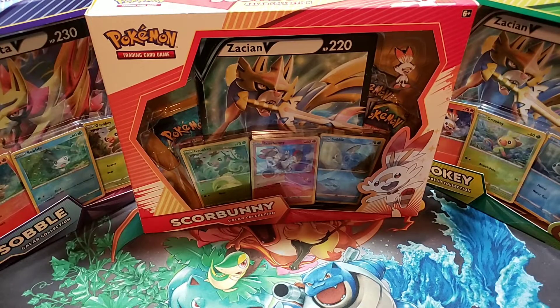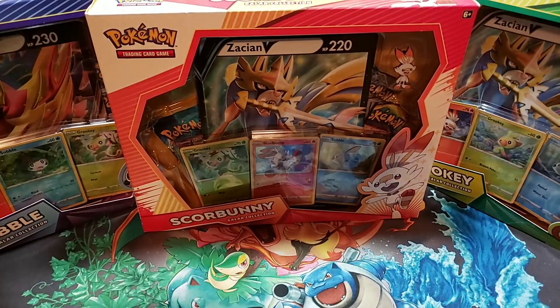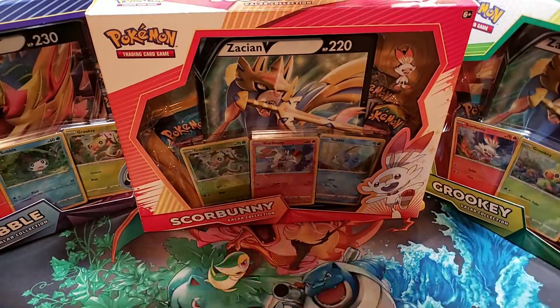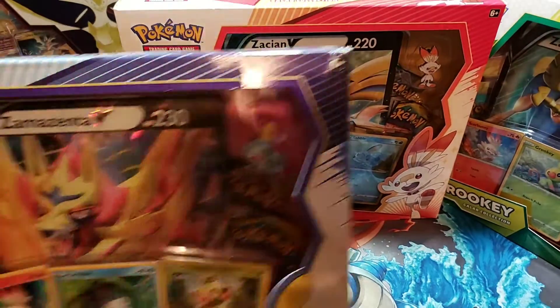Welcome back to Top Deck Gaming, everyone. We have the brand new Galar Collection - Sobble, Scorbunny, and Grookey. Me and Momo are going to go ahead and open each of them. There are four packs in each, three promo cards in each, a pin in each, and an oversized promo card in each. We'll crack them open one by one, but save the packs and open all the packs at the end.